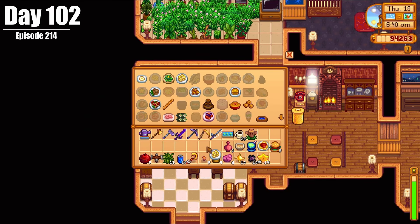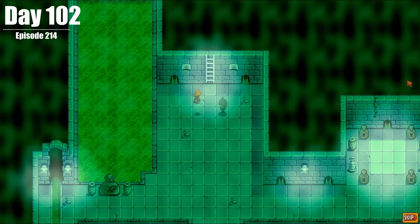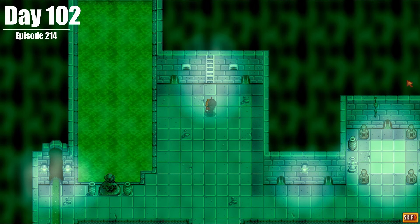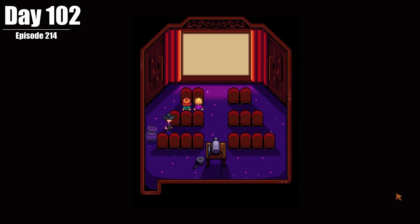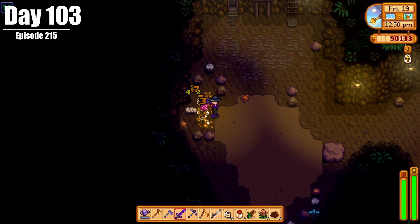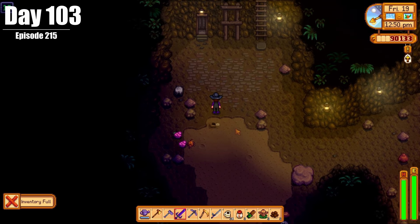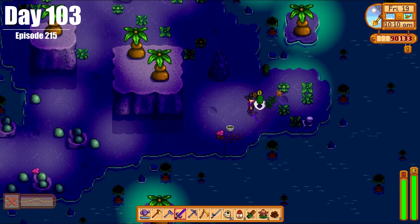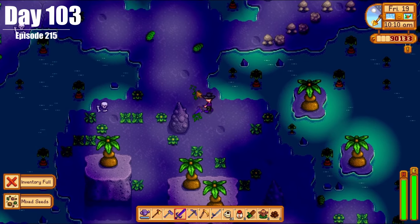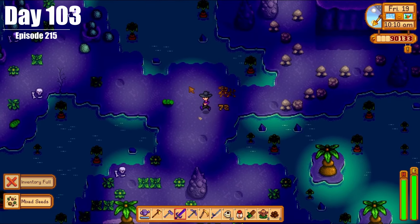On Day 102, we did some cooking, had a cutscene with Krobus and the dwarf — who apparently don't like each other very much — and then went to the movies with Krobus to uplift his spirits. On Day 103, we finished the Grub quest for Clint — completely legitimately. I didn't spend the last few days running over to Krobus's lair and killing Grubs there; no, we did those in the cave.